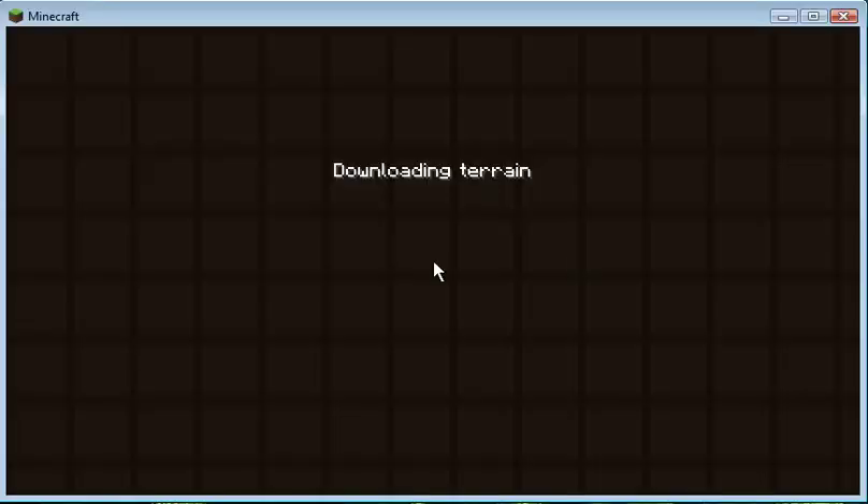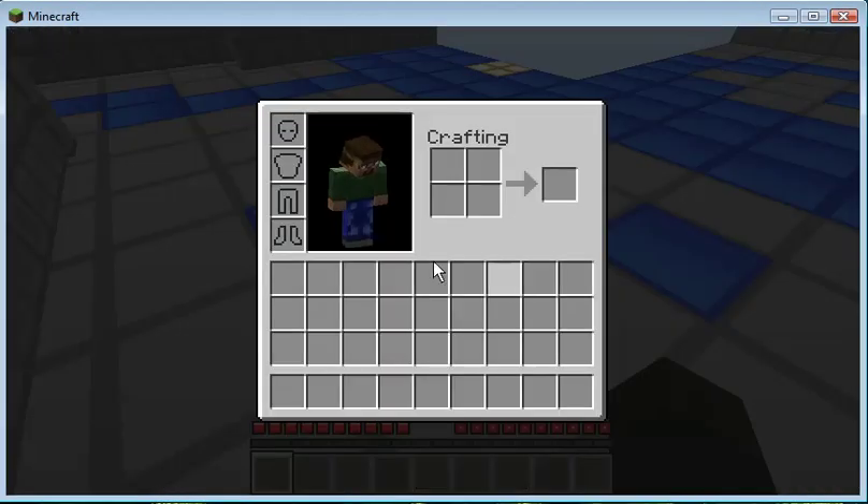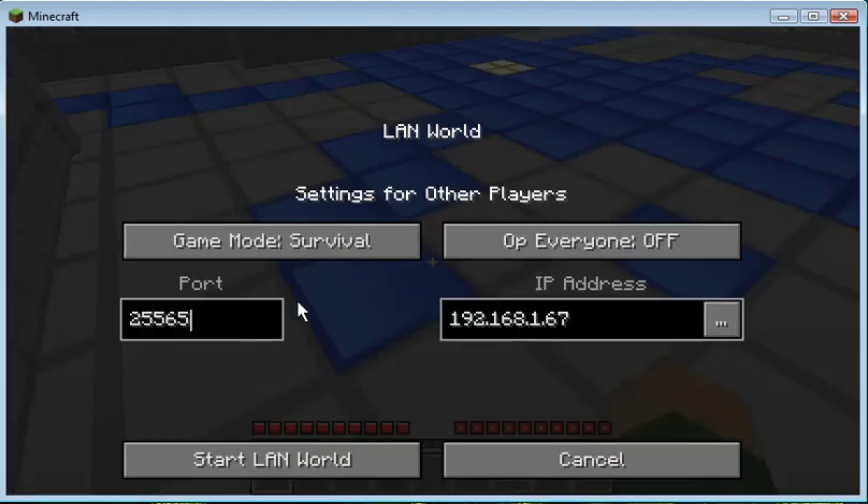When you open to LAN, it will save the port and the IP address. Don't change the IP — it doesn't really matter. For the port, you should let it stay the same. If you want to choose a different port, make sure you port forward on that port too.